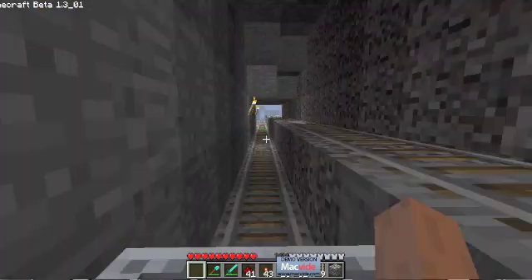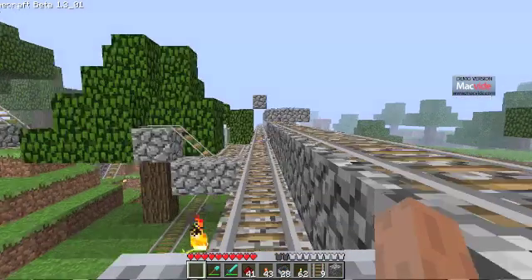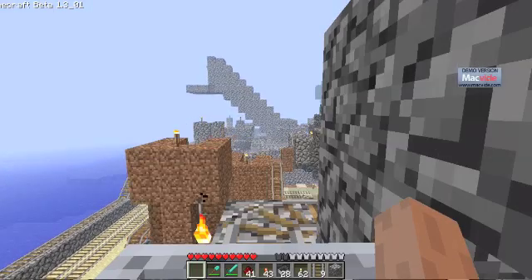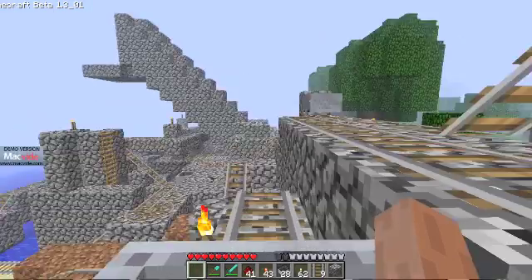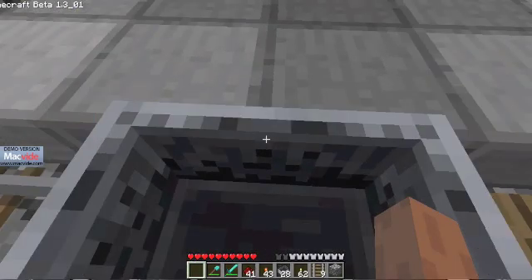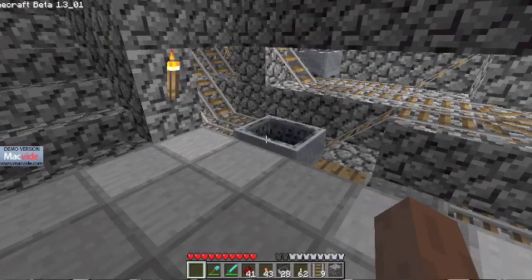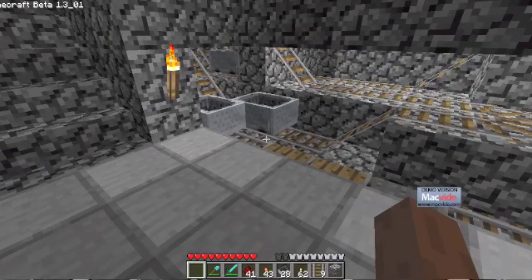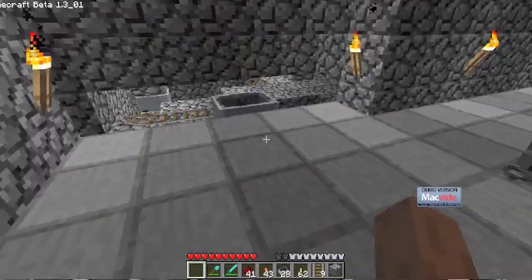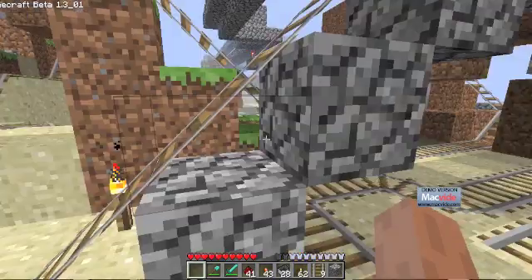So stations can be any number of chunks apart. You could have stations at complete opposite ends of your world, with just a bunch of tradeback devices in between, and neither of your far-flung stations will ever run out of carts, even if you only travel one way or travel predominantly one way.